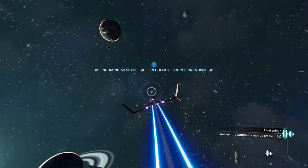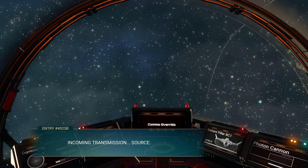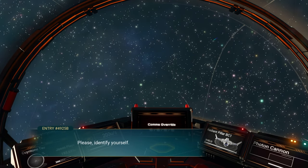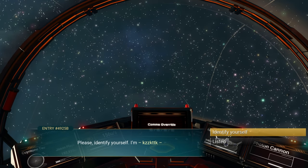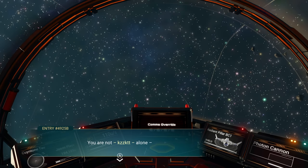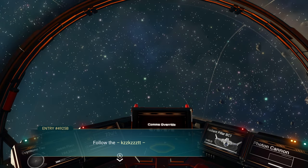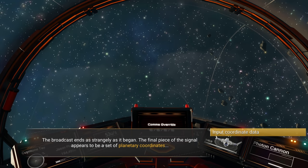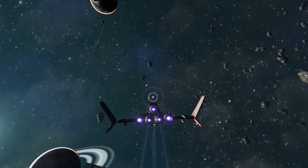We have a new message coming in. Incoming transmission, source 4925b: 'Please identify yourself — you are not alone. Follow the—' and the broadcast ends as strangely as it began. The final piece of the signal appears to be a set of planetary coordinates. Alright, they gave me coordinates to follow — where is it?